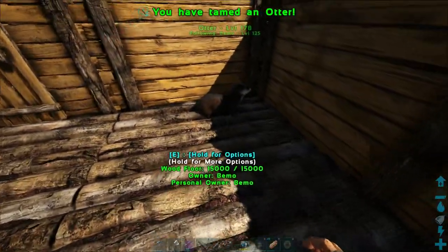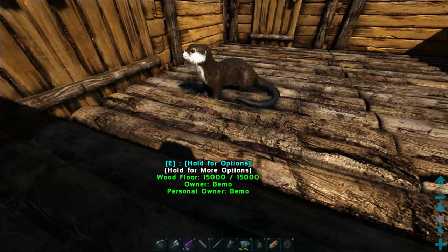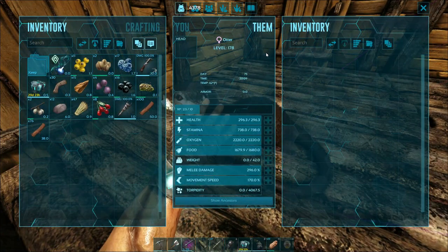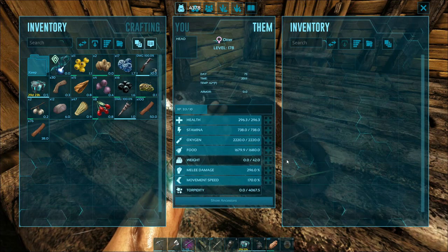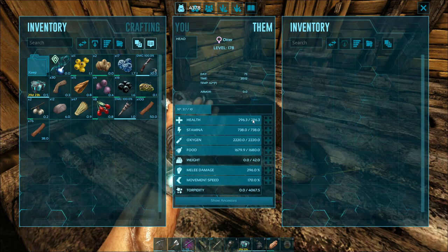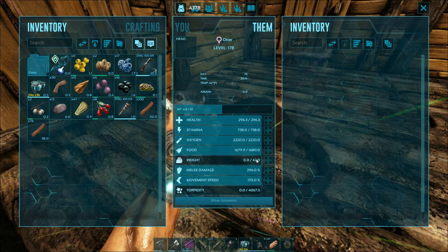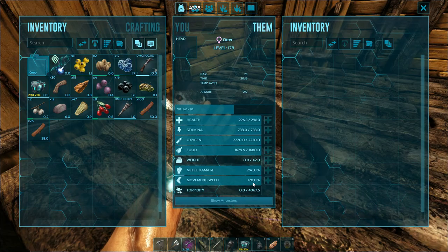Holy crap! Did it take forever to get him tamed? Let's pick him up. Throw him over here. All right, let's take a look at you, buddy. So it is a female. Tamed out to be a level 178 — what was it, a 120 I think? And then her health is 296, stamina is 738, weight is 442 — that's the main thing we'll be leveling so we can carry more of the artifacts. And damage is almost 300%, movement speed 170.